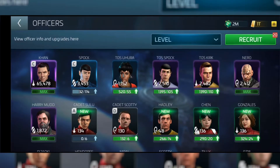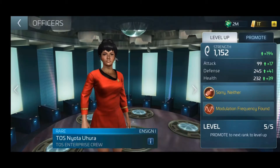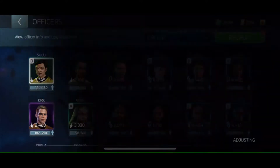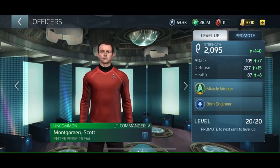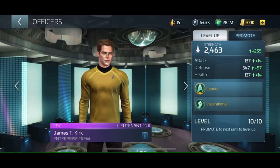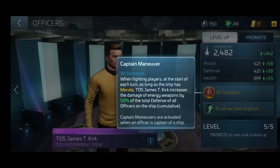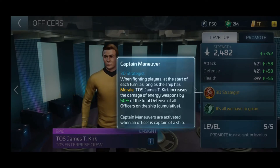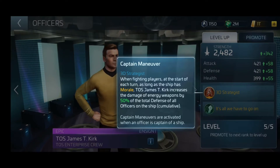The first new item is the new TOS officers, and I'm super excited about this. The fact that they're bringing Prime Kirk, Prime Spock, and Prime Uhura into the fray is just fantastic — we've been waiting over two years for this. Not everyone is a fan of the Kelvin Universe officers, and I can see why. So here we have Prime Epic Kirk, and his first ability is 3D Strategist. When fighting players at the start of the round, if you have morale, you can increase the energy damage by X percentage of defense. The base value is 50%, but it can go up to another 50%. This is absolutely crazy.